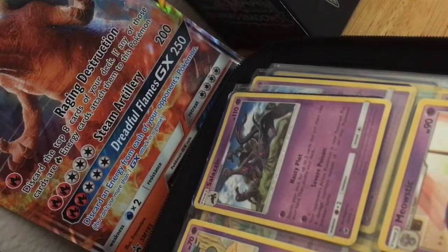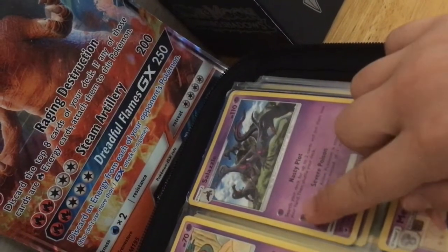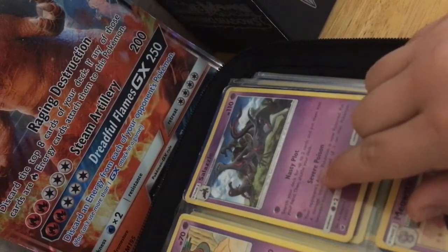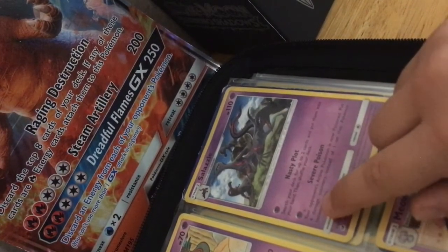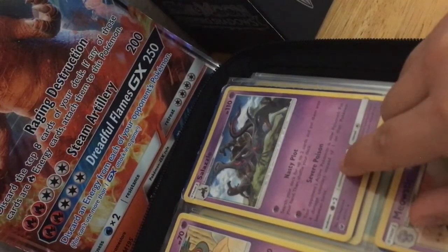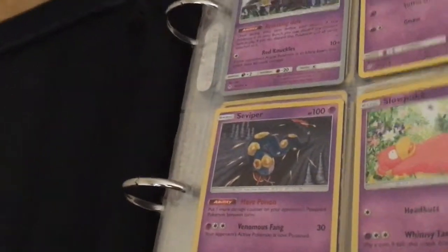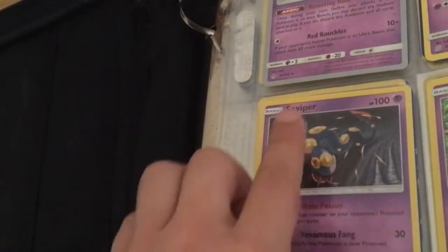Sorry if I keep shaking the camera. Salazzle, 110 HP. Nasty Plot: search your deck for up to two cards and put them into your hand, then shuffle your deck. Severe Poison: your opponent's active Pokemon is now poisoned, with four damage counters instead of one between turns. If you guys see me skip a card, that card is a duplicate of another card — you may see me skip another Sableye.